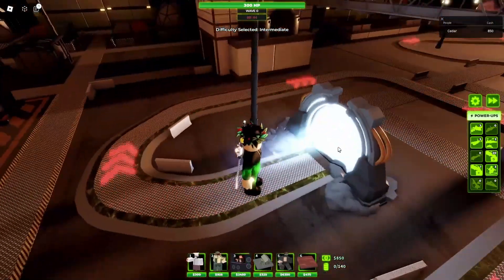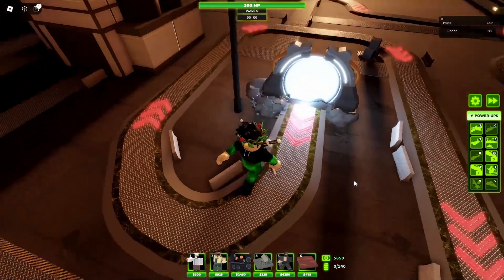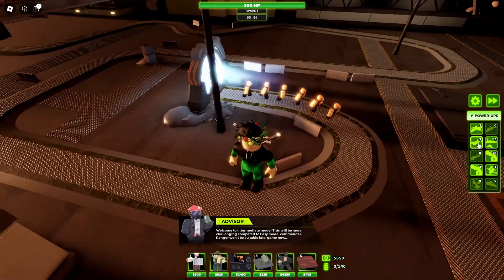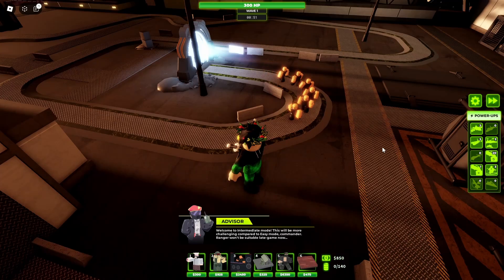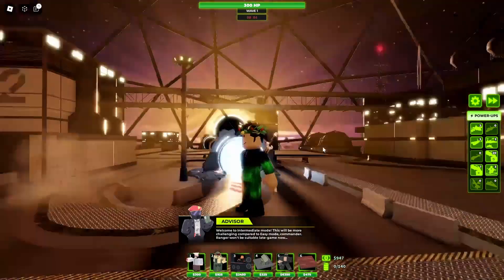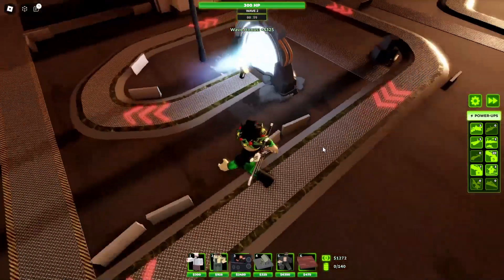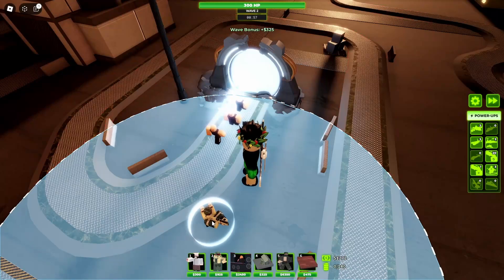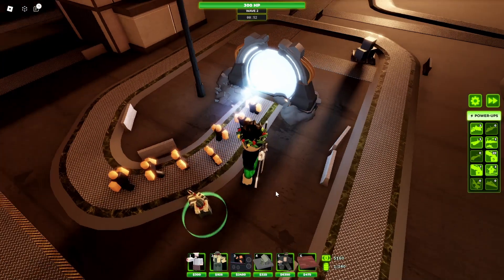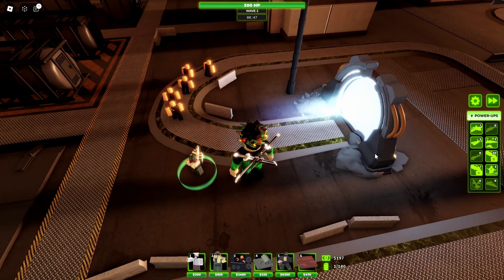We're back in the game — been a while. Okay, they're coming out from here and going through that portal. Let me test out this power-up. A spaceship thing just comes out of nowhere and destroys everything in the path — that's actually really cool.